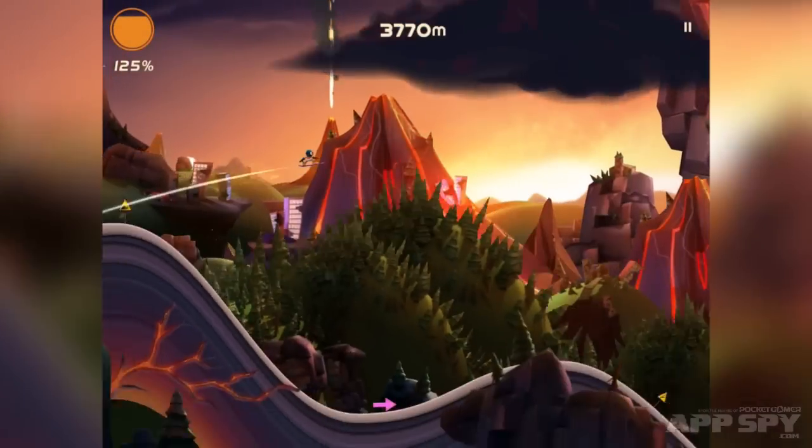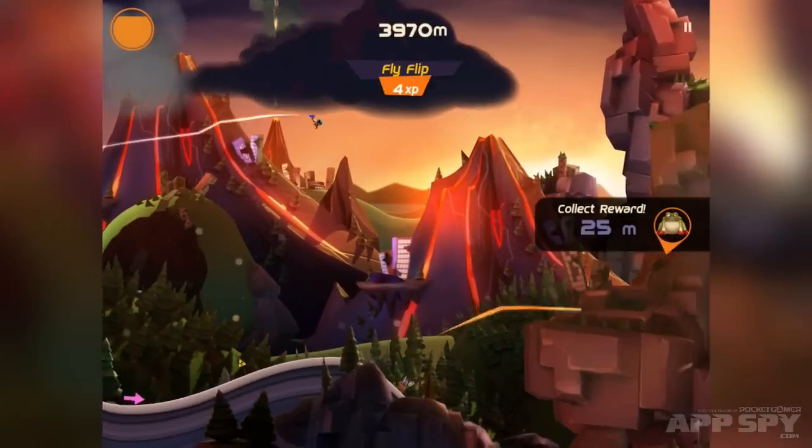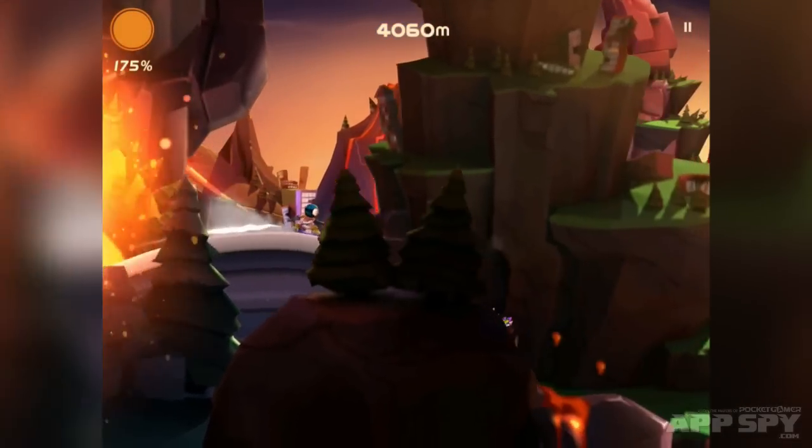If you land and hit an incline then you slow down dramatically, and there is a thing chasing after you. In the case of this game, it is lava.